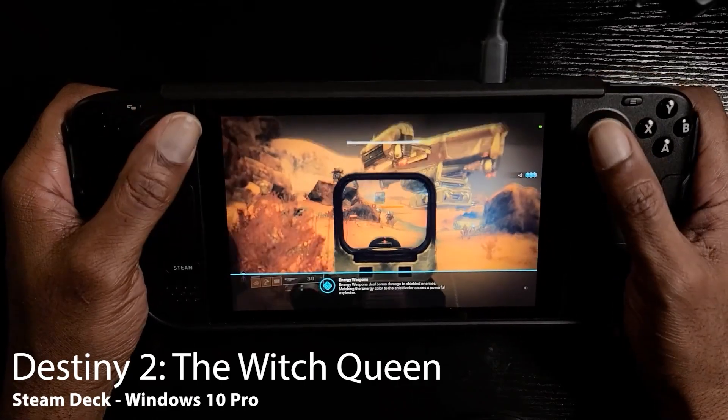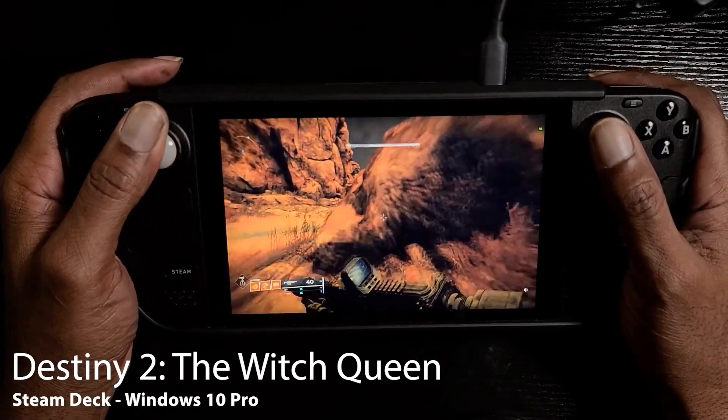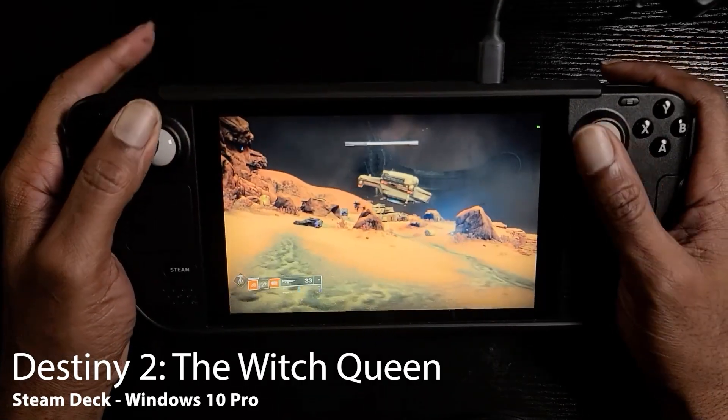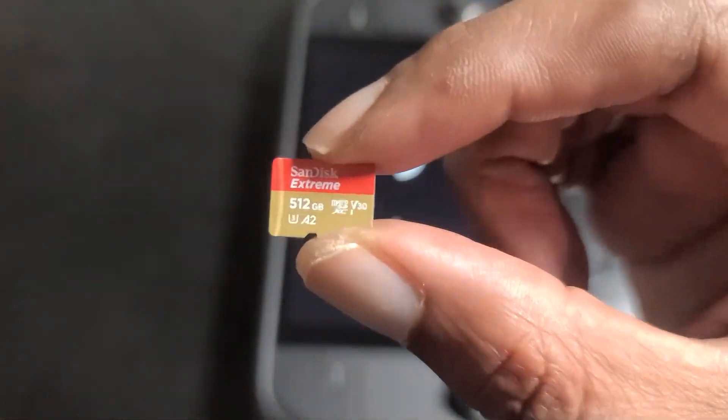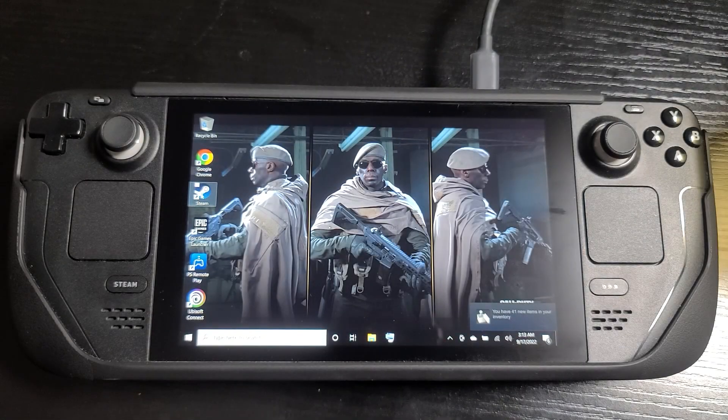My first attempt at dual booting came in the form of installing Windows on a 512 gigabyte SD card, which left me with 512 gigabytes on the internal SSD for SteamOS. It worked out pretty well — the process was easy and straightforward, and there are a lot of videos on YouTube showing how to do it. I did come across some Reddit posts saying this method could cause premature wear on your SD card and potentially brick it, though personally I didn't have any issues nor have I come across anyone who has.